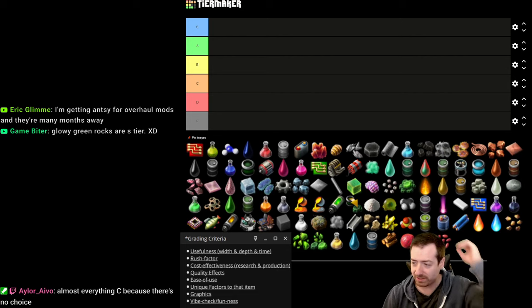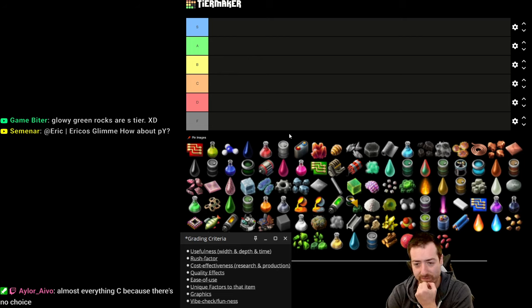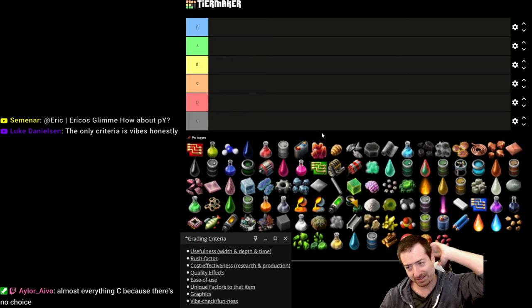Hello everyone, Crydax here and welcome back to tier listing everything in Factorio Space Age. We've done automation and logistics, and today we're working through the intermediates tab. It's going to require a slightly different approach because intermediates themselves don't do anything in most cases, so we'll have to change our criteria. We'll lean a bit heavier on unique factors, graphics, and vibe checks.